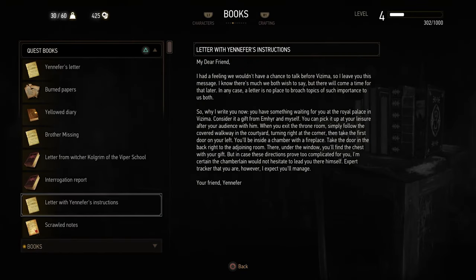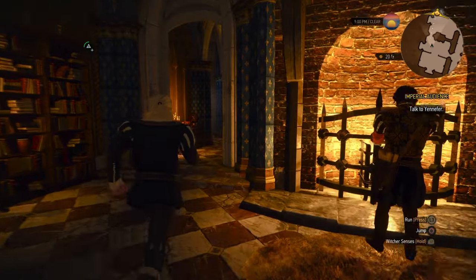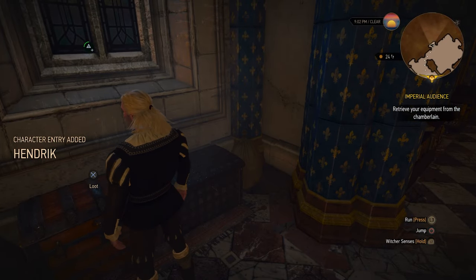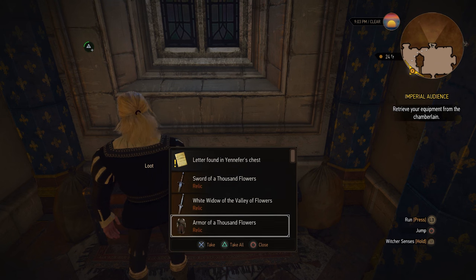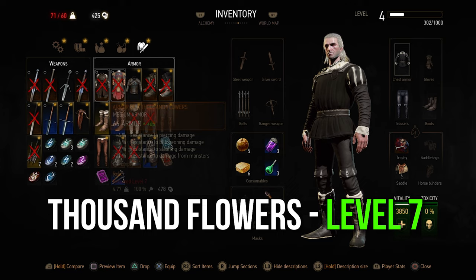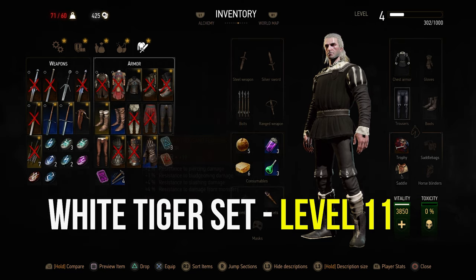There will be a letter waiting for you in Geralt's room where Yennefer gives you clues on where to find the chest, but to make things easy for you, simply go over to Yennefer's room where you'll find a chest beneath a bedroom window, containing both armor sets together with the new weapons. The Thousand Flower set is equippable at level 7, and the White Tiger set is usable at level 11.